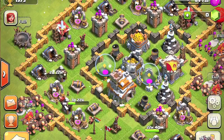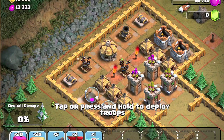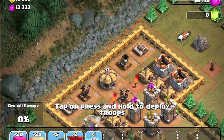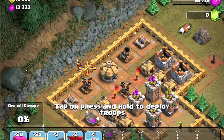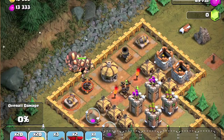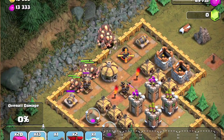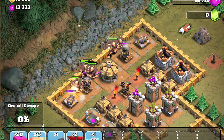Ok, so what you want to do — the normal thing is you want to first take out the aerial defense towers in the upper part. So first drop 1 giant, and 2 wallbreakers is enough at the moment, because they're going to destroy the wall before the cannons can even take them out. And then just destroy the mortar and aerial defense — the mortar because it causes splash damage and you don't want that on all your troops.